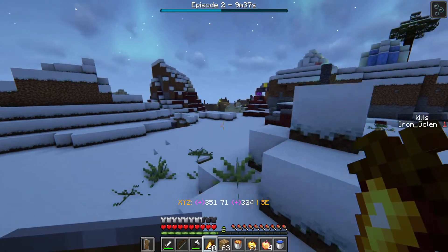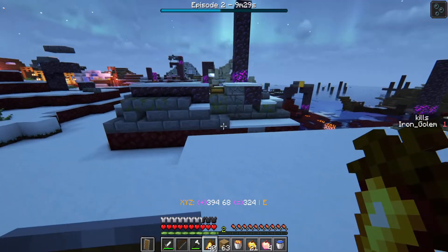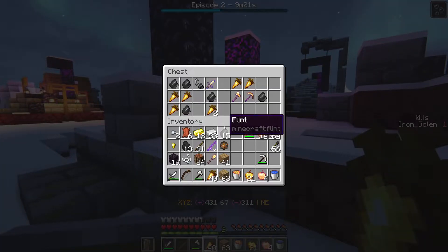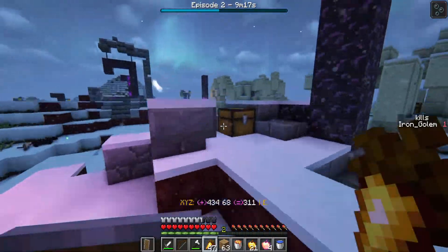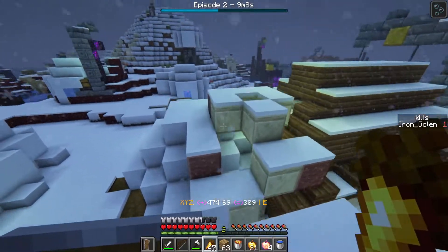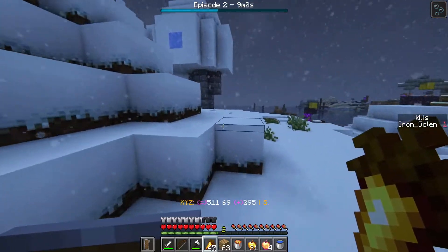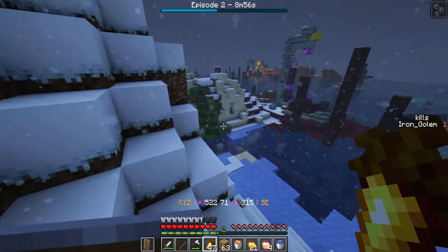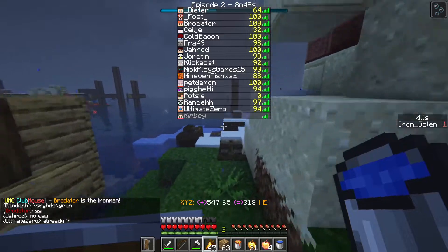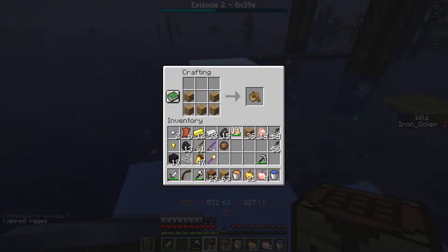I forgot my notch apples were there and almost ate them thinking they were my carrots. Up ahead could be desert — I think we're gonna boat around here in a moment. Ready to go. Carter's at zero. Let's make a boat. I wish I had frost walk, that would be fun.